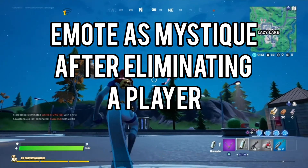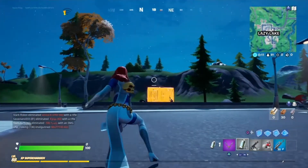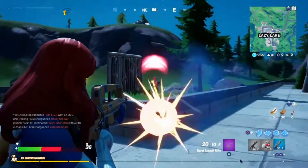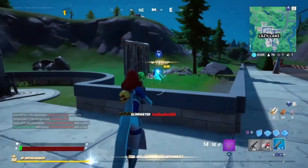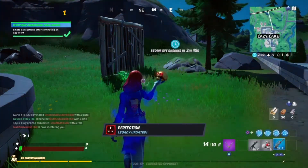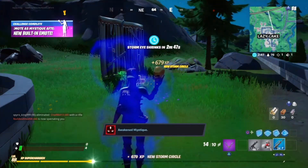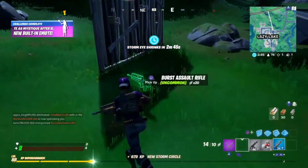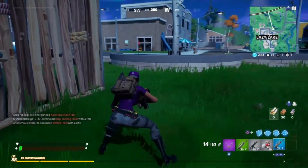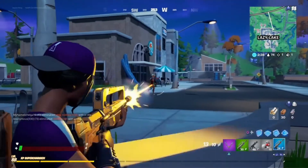The final challenge — we have to eliminate a guy and just emote. Oh there we go, we got that emote, there it is! That's cool — you can change it to the player that you just eliminated. And that's it for Mystique's challenges right here.